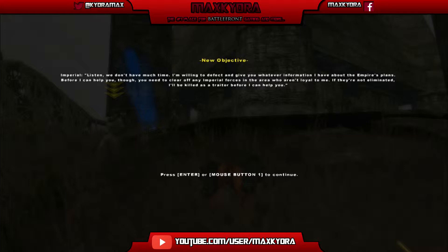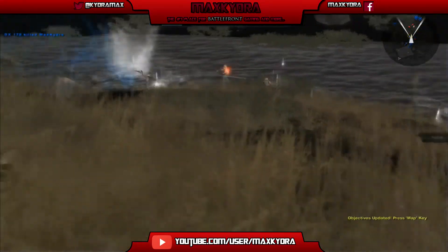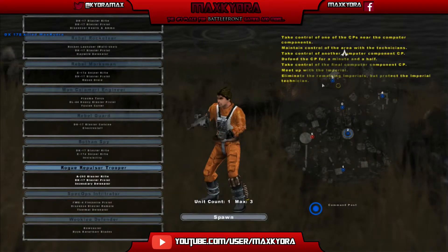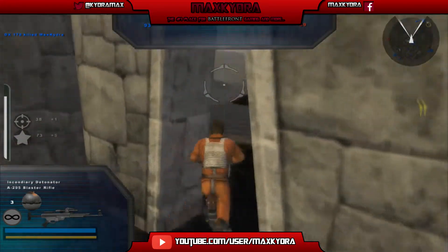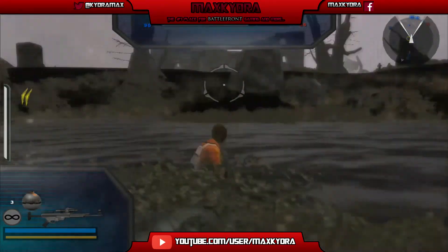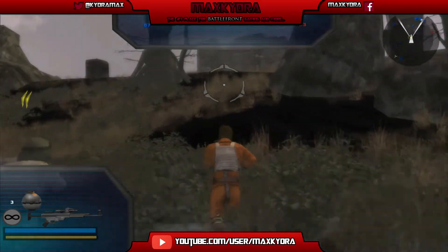The master plans are probably plans for the new Death Star — pretty obvious since this is the Empire's last stand. Anyway, I need to protect this guy, though I'm doing a pretty bad job of it. I can't spawn on that command post — weird. You don't want to get too far from this defector. We gotta take out the remaining imperials, specifically the ones who aren't loyal to him.